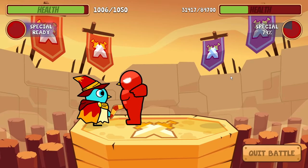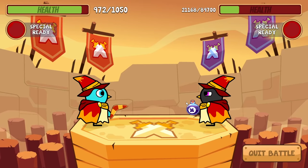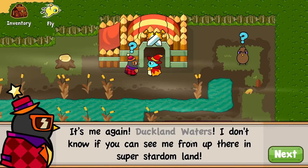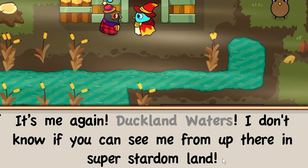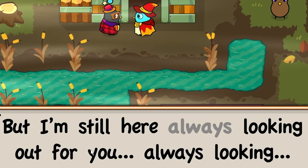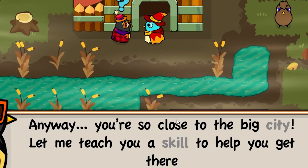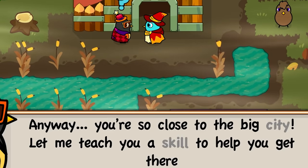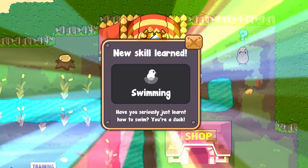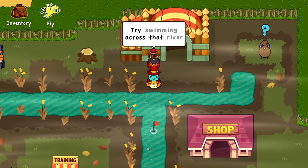We just won 250 coins and Duckland Waters is back. He says he's always looking out for us from up in super stardom land. He says we're so close to the big city and he teaches me a skill to help get there - he just taught me how to swim. As it says, we're already a duck so we should be able to swim, but that's pretty cool. We can cross the river now and let's go to the city.